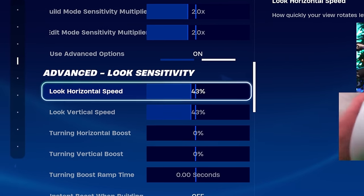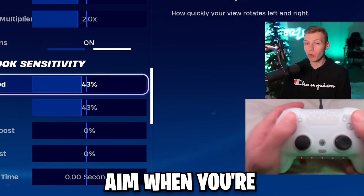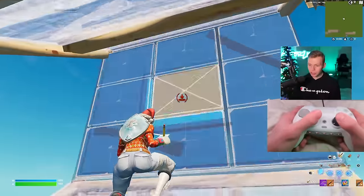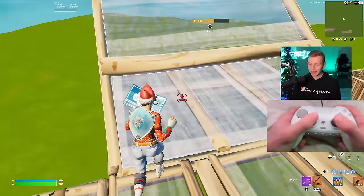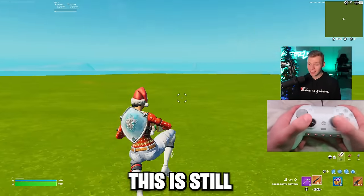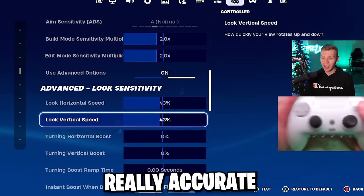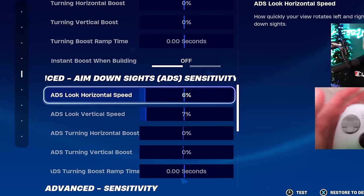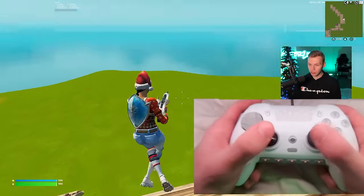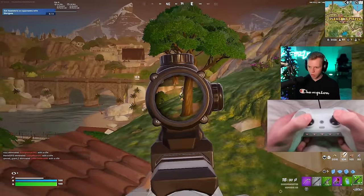So my look sense on my favorite settings is 43% on both horizontal and vertical with no boost. This is the sensitivity you're using for your shotgun aim when you're not ADS — in a build fight you're shooting without ADS, doing piece control, dropping down, shooting like this. You want your look sense fast enough to be comfortable running around the map, but slow enough for accurate shotgun aim. ADS on my favorite settings is 6% horizontal and 7% vertical with no boost. ADS stands for aim down sight — clicking L2 to zoom in — and I found this perfect for all the scope weapons and attachments this chapter.